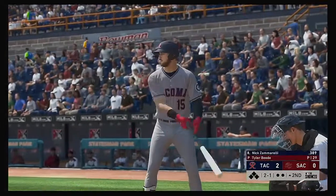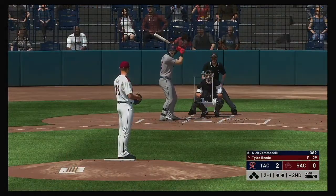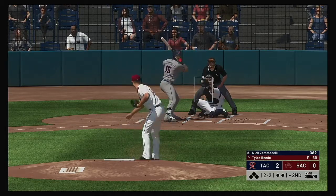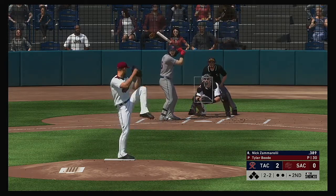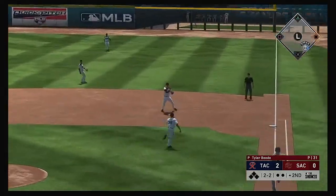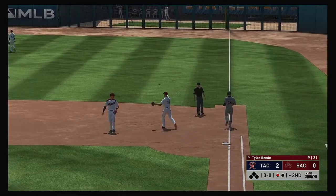New inning set to get underway. Stepping in, Nick Zamorelli. He'll get to take his first cuts here. Now the 2-1. Yeah, they want to run this guy's pitch count up, but that was a pretty good pitch to hit — he might be kicking himself for not swinging. Bounce to first, and he'll flip it to the pitcher covering for the out.